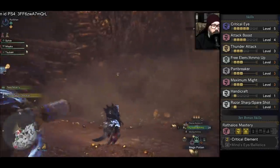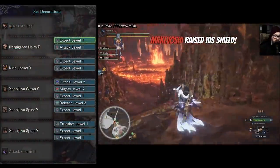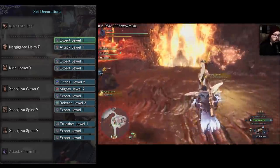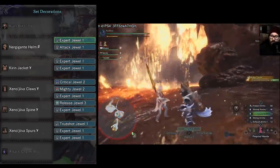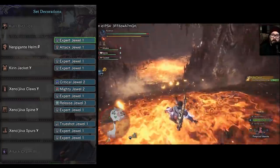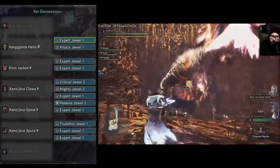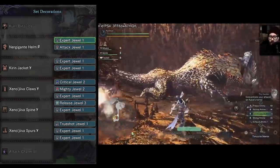Phase 1 skills: Critical Eye Level 5, Attack Boost Level 4, Thunder Attack Level 3, Free Element/Ammo Up Level 3, Part Breaker Level 3, Maximum Might Level 3, Handicraft Level 1, Razor Sharp/Spare Shot Level 1, and Rathalos Mastery — Critical Element — so you get additional elemental damage on crits. This is for Phase 1 because Kulve Taroth is particularly weak to lightning then. For Phase 2 use the Kiar Blitz Ice or any Light Bowgun with Rapid Fire Ice — check the workshop ammo types for one with Rapid Fire Ice.